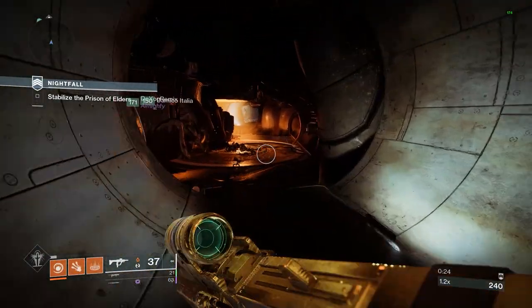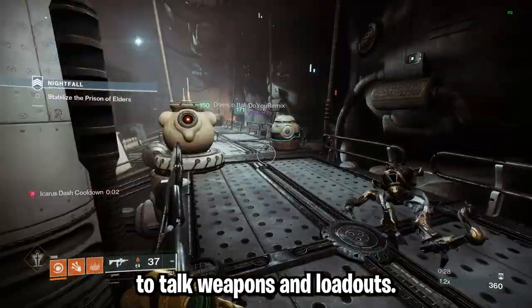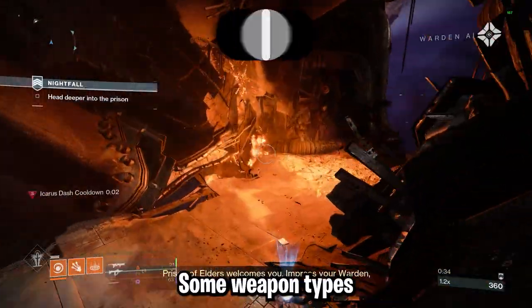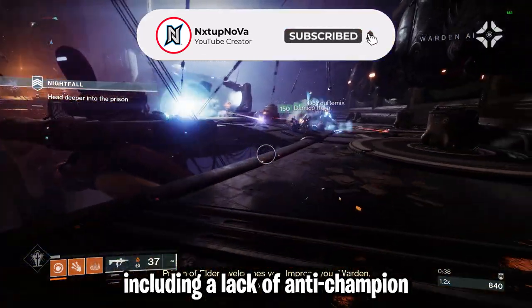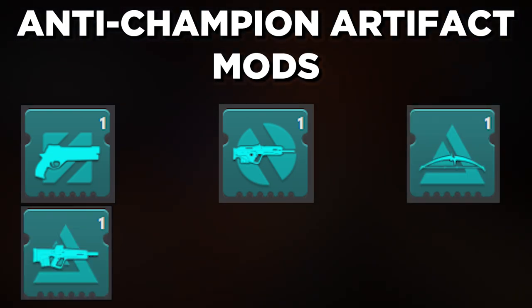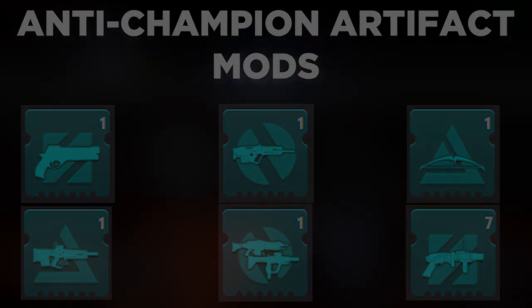What's up guardians, it's Next Up Nova, and Grandmasters are only a few days away, which means it's time to talk weapons and loadouts. In today's video, we're going to go over some of the best weapon options for Grandmaster Nightfalls per weapon type this season. Some weapon types will not include any options because of several factors, including a lack of anti-champion mods for that weapon type. Before we begin, let's mention this season's artifact anti-champion mods: Unstoppable Hand Cannon, Overload Scout Rifle, Anti-Barrier Bow, Anti-Barrier Pulse Rifle, Overload Auto Rifle/SMG, and Unstoppable Grenade Launcher.